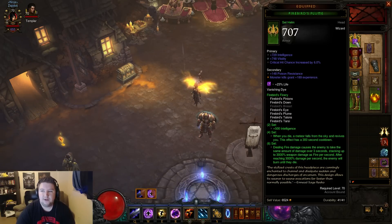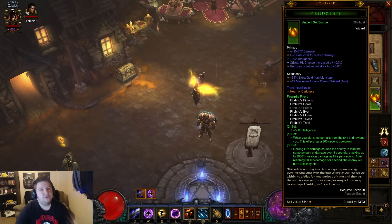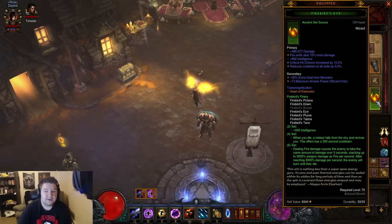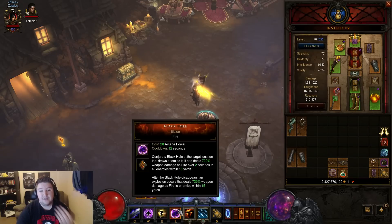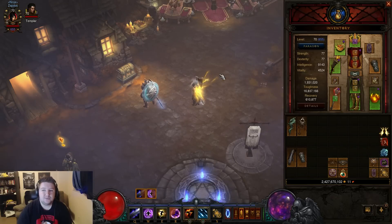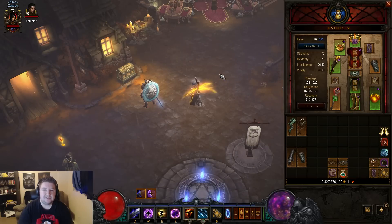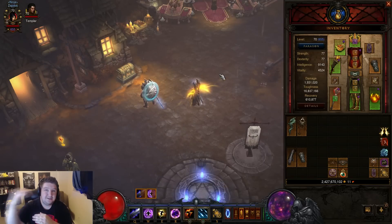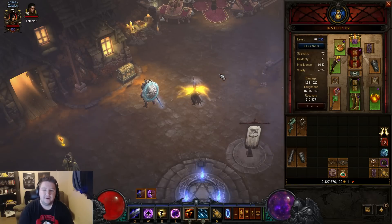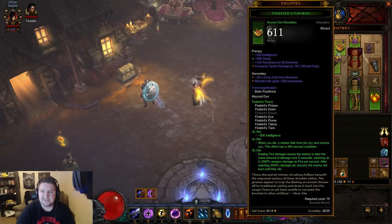First off, you have to have your Firebirds — I have 6 pieces. If you're new to Firebirds, the 6-piece set means when you ramp up your fire damage and hit that 3,000% weapon damage, it's going to infinitely tick over and over again. You can stack additional damage into there with additional burning things — for instance, Black Hole which sends a tick over a few seconds, and also your Blizzard and Hydra. It starts off slow because it hasn't hit the Firebird tick cap yet, but then it gets up to like 120 million, 170 million per tick. That is Firebirds in a nutshell.